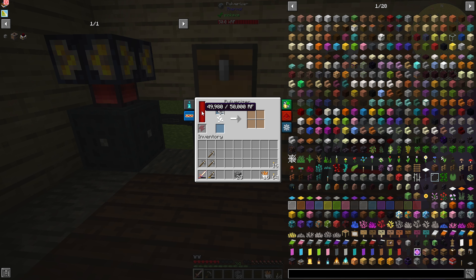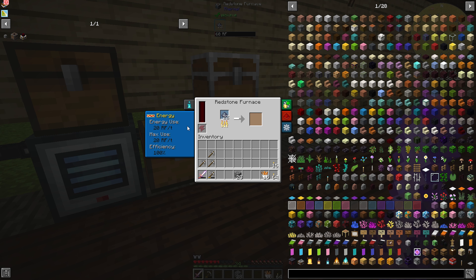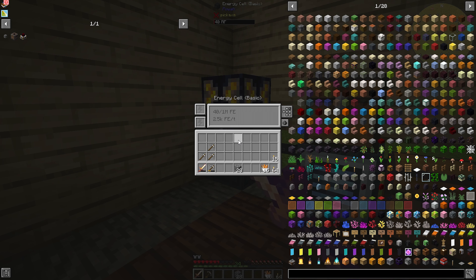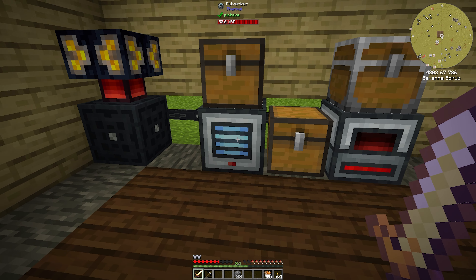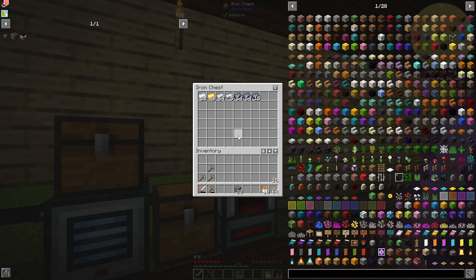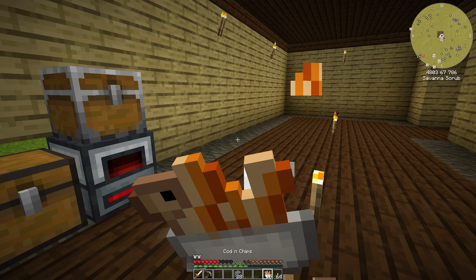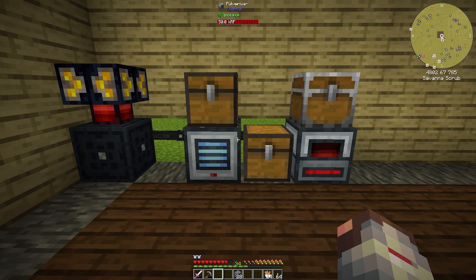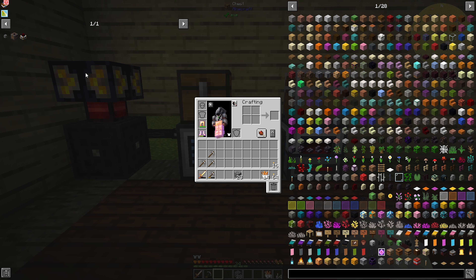I'm noticing that we are choking on power. This generator is able to produce 40 RF a tick and our pulverizer is using 20 and this machine is using 20, so we are breaking completely even. Which means this guy ain't charging back up, this guy ain't filling up, and we're basically literally burning our coal — 100% of the power is going to our two machines. We're going to try and fix that this episode by getting into the arboreal extractor to get us some more power.